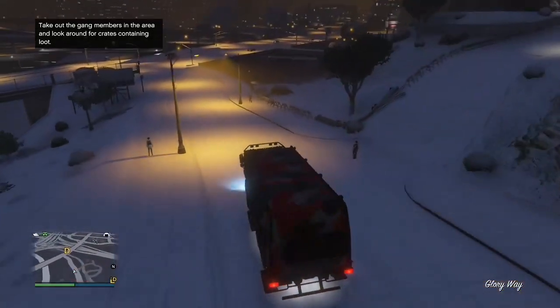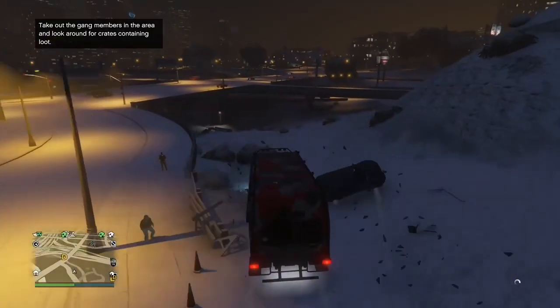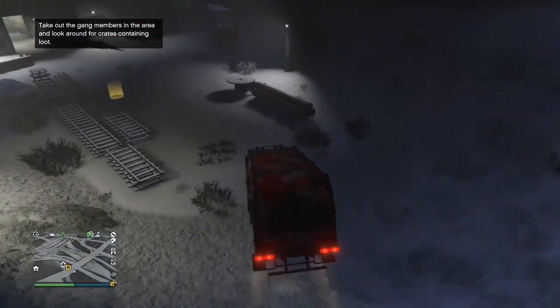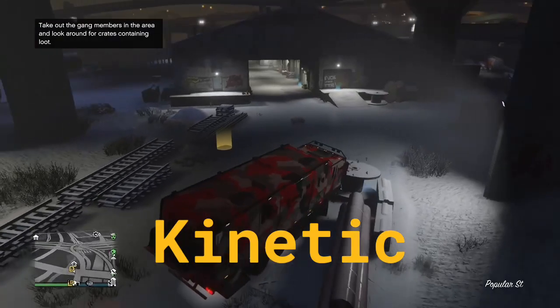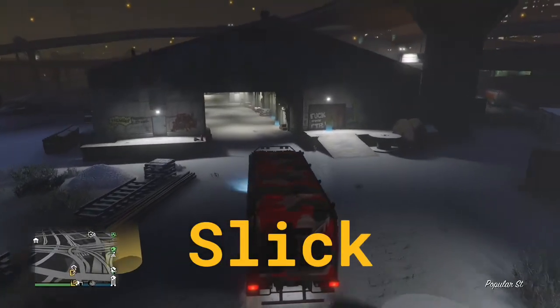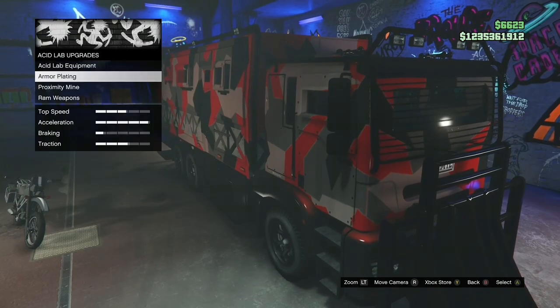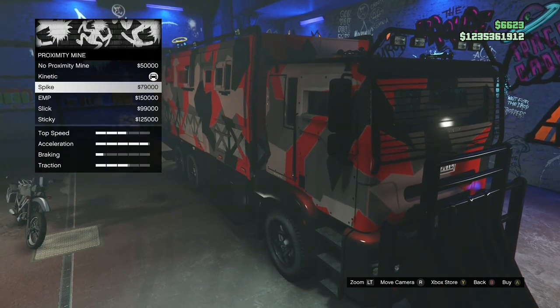In this video we're going to be covering the Acid Lab again, but this time we're going to be testing the proximity mines which the vehicle can be equipped with. In total there are five different mines you can choose from which include Kinetic, Spike, EMP, Slick and Sticky. To access these mines simply go to Acid Lab Upgrades and then you'll see proximity mines.